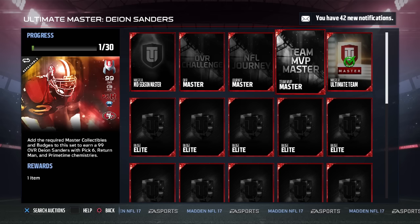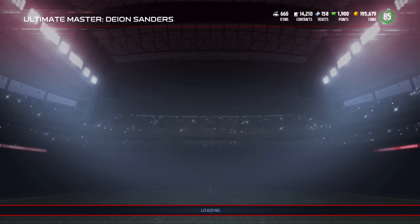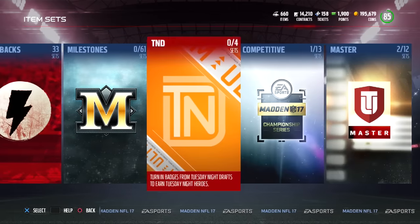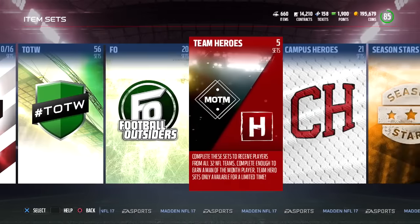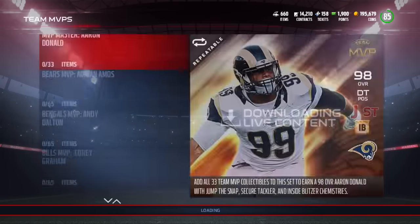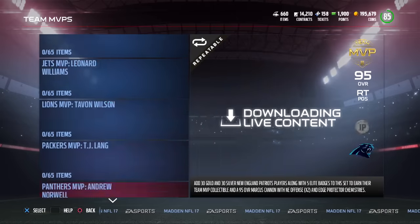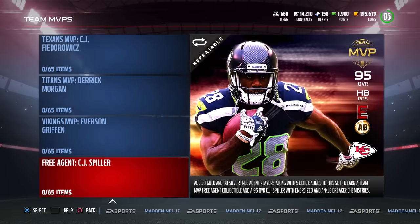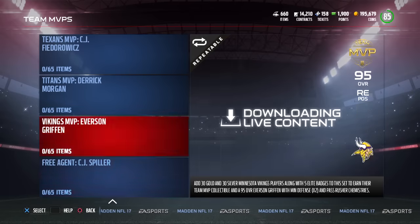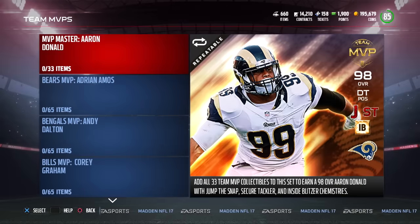Continuing on — the Team MVP Master is the thing that's going to cost you a lot to complete. We're going to go back and take a look at the Team MVP Master set, because this thing is quite expensive. It just came out today and it is very very expensive to complete. There are 32 NFL teams plus a free agent MVP card — CJ Spiller, 95 overall.